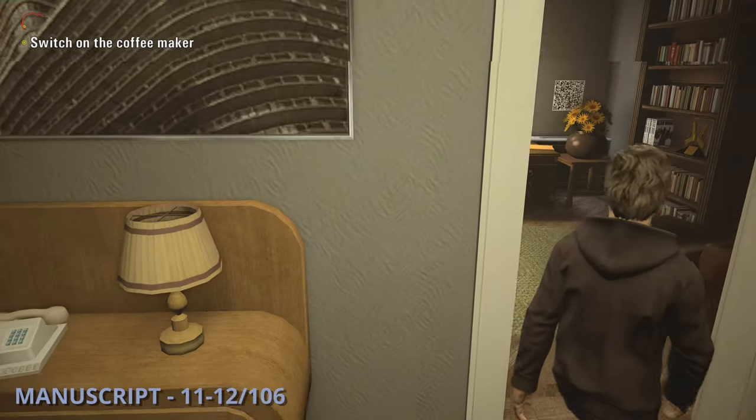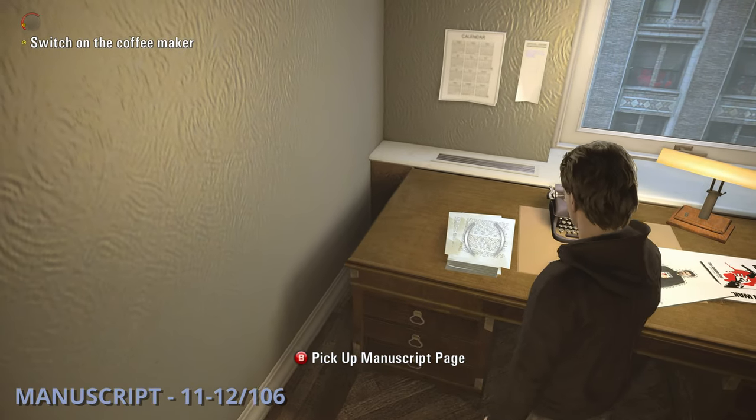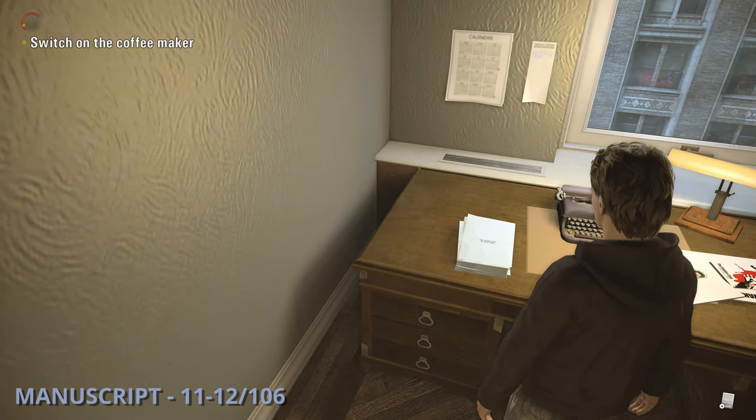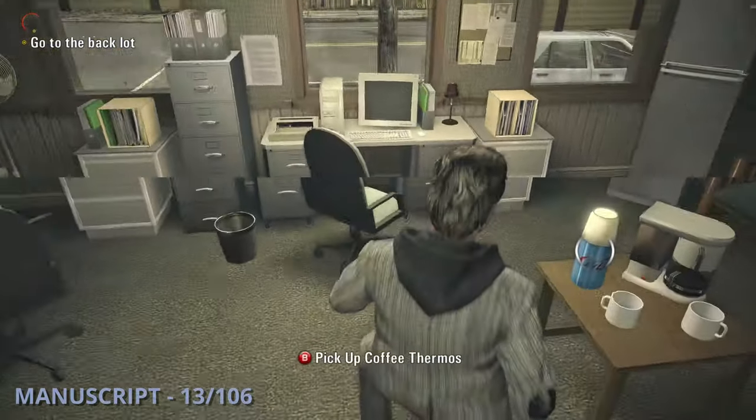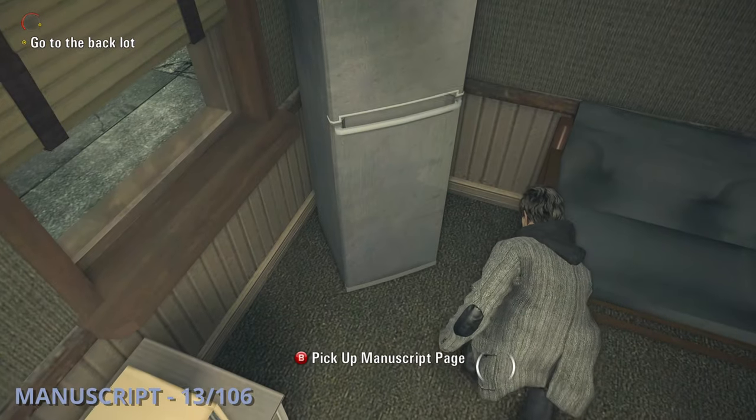Manuscripts 11 and 12 will be at the beginning of the episode. You'll be in a flashback and can grab two pages from the manuscript stack on a desk. The 13th manuscript is going to be in the sheriff's station in the kitchen slash break room area, sitting on the floor.